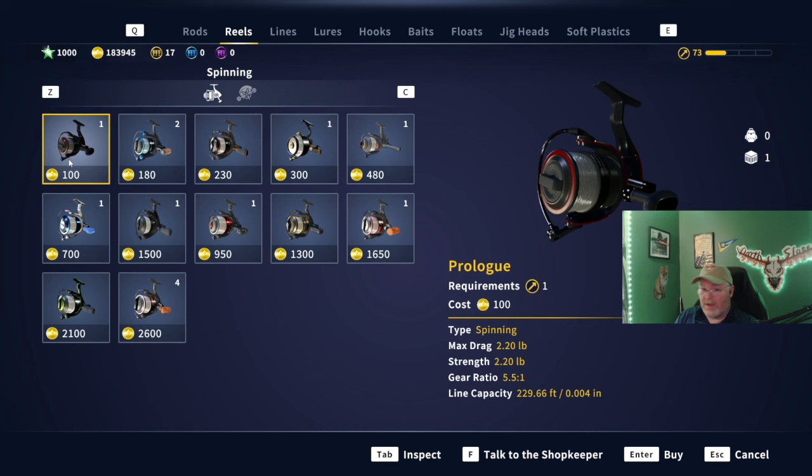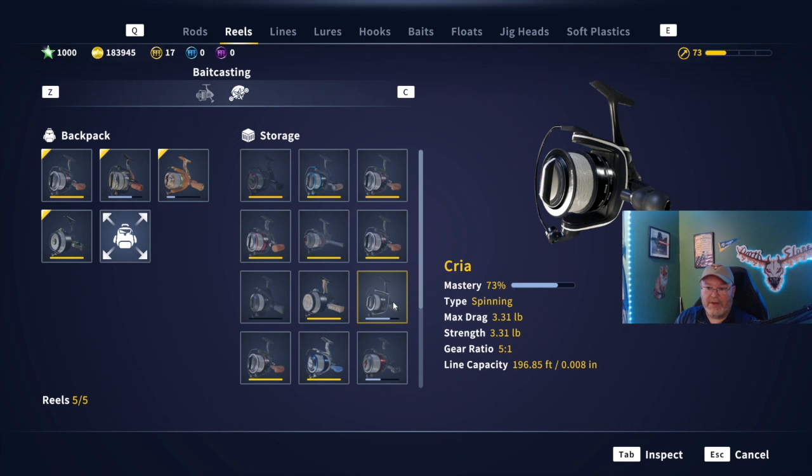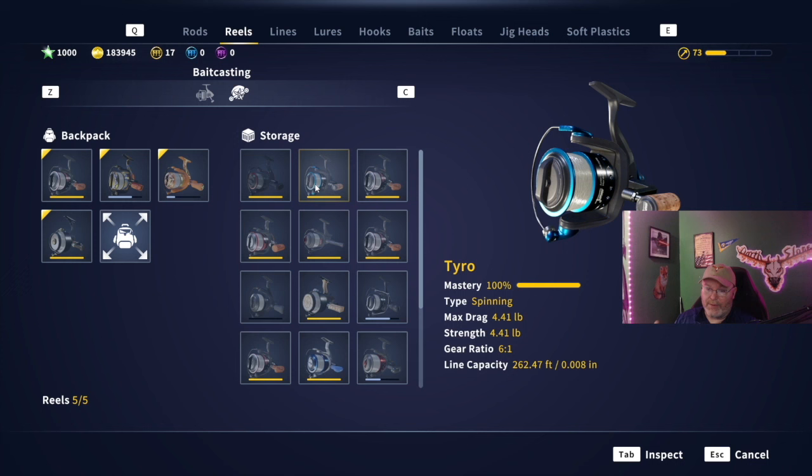Going on up to the next one - not sure where you get this, evidently you can't buy it. This must be a mission or level reward or something. If someone could answer that in the comments, I'd be forever grateful. But the Crea - not really sure how to pronounce it - it's 3.31 pound drag. There are three challenges you can knock out with this one: Tench one, Largemouth two, and Illusion Barbel two. I would say it would be okay to use the Tyro for that one as well if you can't afford the Crea.